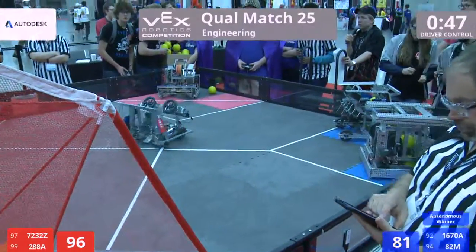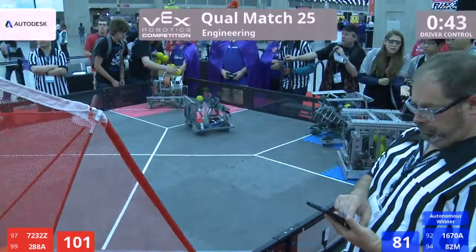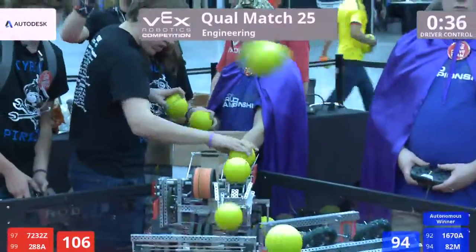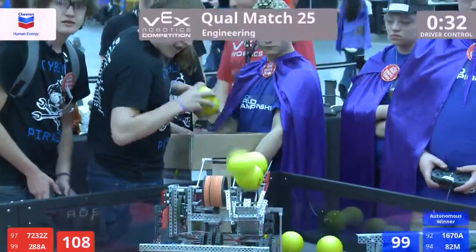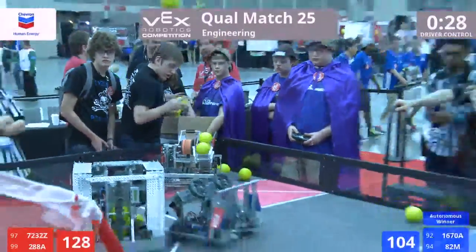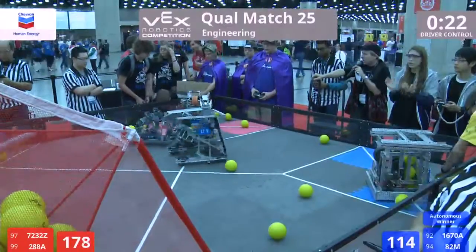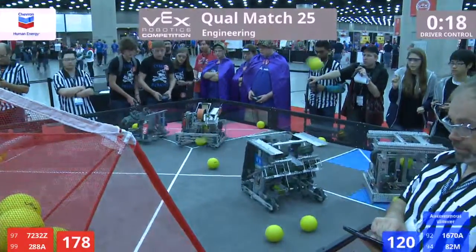For the human player loaded section of the game again — the blue alliance found their mark pretty quickly. High-arcing shots, slowly loading, two robots firing as balls bounce around the field. 82M moves out to collect strays as their partner continues to fire. 72-32 now in rapid-fire mode — at least one ball per second coming out of that 72-32 machine as both teams fill the goal to capacity.